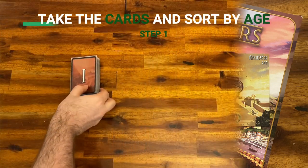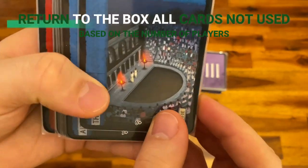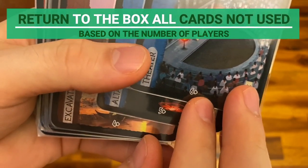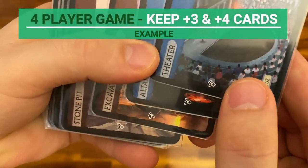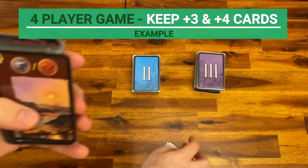Let's start with the setup. Take the cards and sort them by age, and return to the box all cards which are not used based on the number of players. For example, in a 4-player game only the plus 3 and plus 4 cards are used. The plus 5, plus 6, and plus 7 cards are returned to the box.